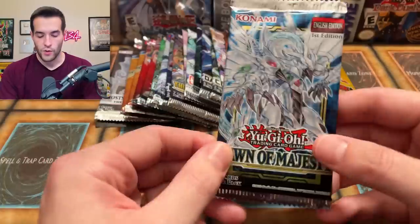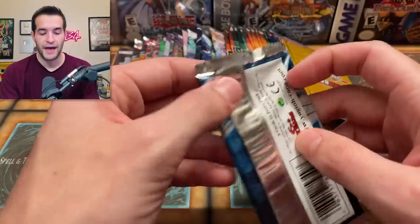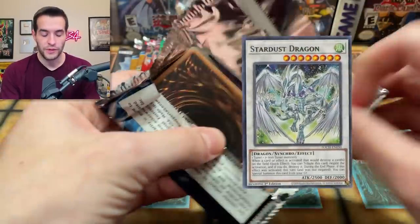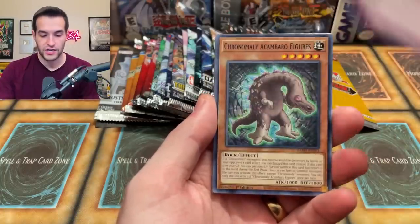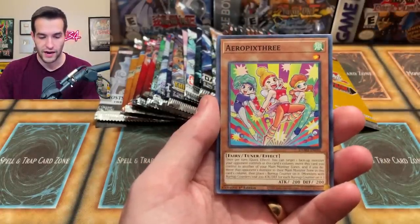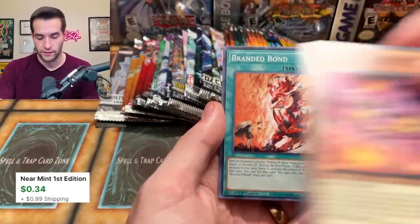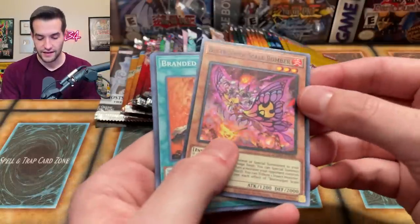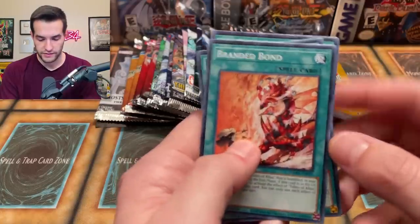We have a Dawn of Majesty pack — I've had this for a while, just like one random pack sitting around. Imagine if this had the Stardust — we opened 12 cases for the Stardust and then this one just has it in there. Magicky Unlocking with the Chronomaly Akambato figures, the Aero Pixlery, Konohashash the B-Trooper, Scale Bomberman — okay that's a super, you can barely even see that.